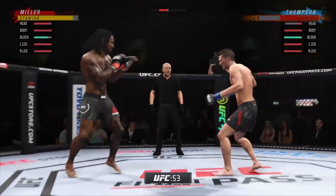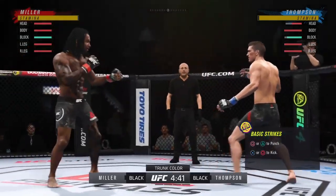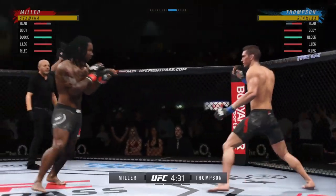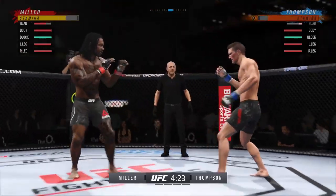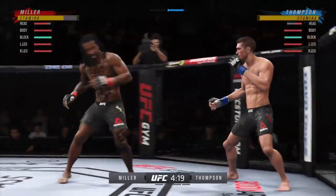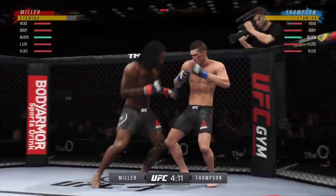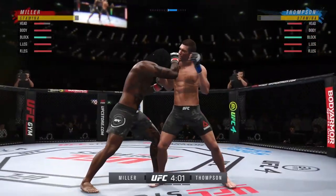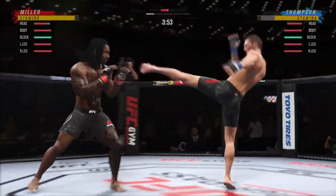No glove tap from the nicest dude in the UFC — that uppercut, man. This is going to be an easy fight. That 1-2 uppercut, though, that's lethal. Cartwheel kick is wide open. He's got to go chase that finish down now. I'm trying to get a spinning elbow because he's leaving his head open, but he's a bit fast for that.